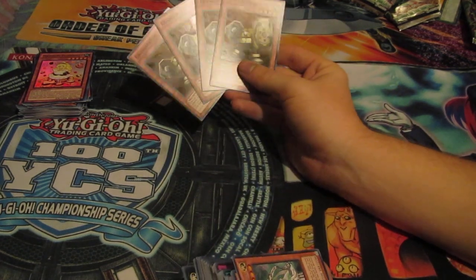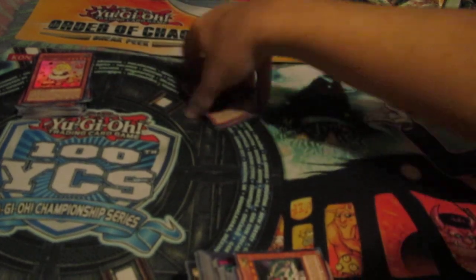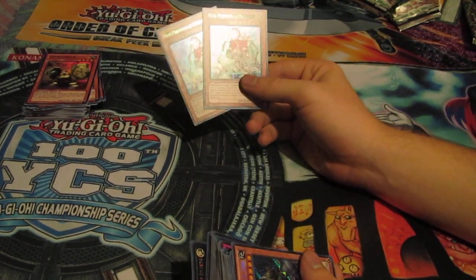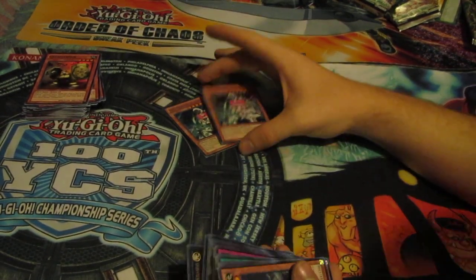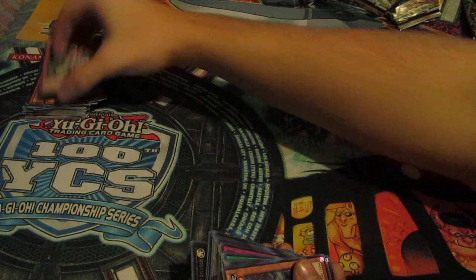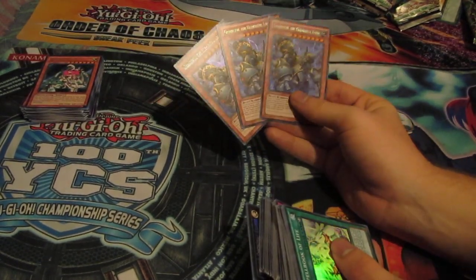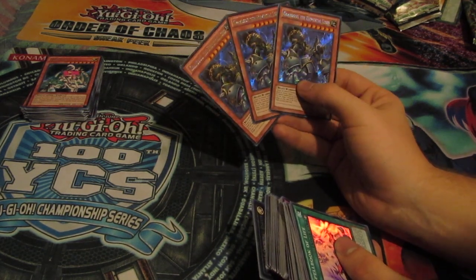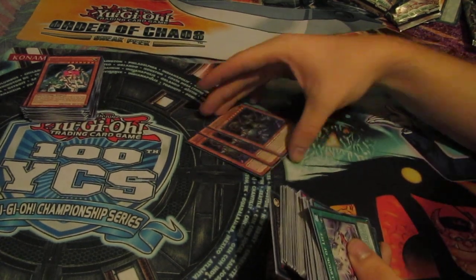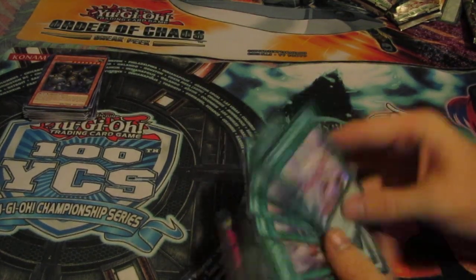Four Gagira Armors — I was hoping just for a playset and we actually pulled four, so that's amazing. Two High Priestess of Prophecy, which my friend here really wanted; he was hoping to pull at least two and wanted a third. Three Grand Soils, which I'm very pleased with because I'm getting the Gagira stuff that comes with the Grand Soil. What other deck runs Grand Soil besides Gagira? Don't lie. Alright, that's it for monsters, let's move on to spells.